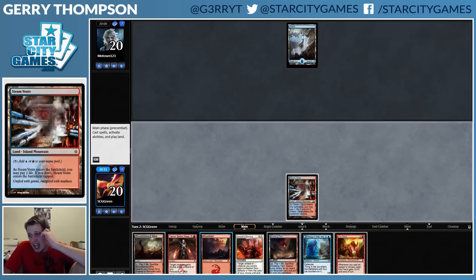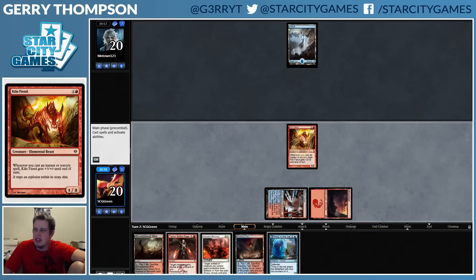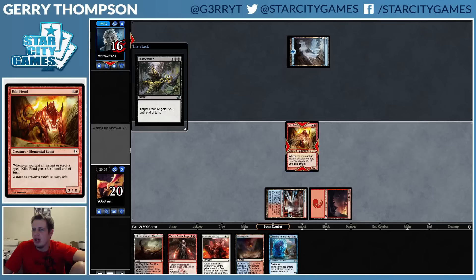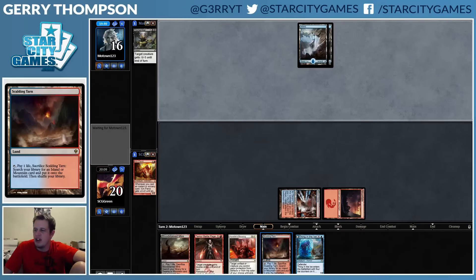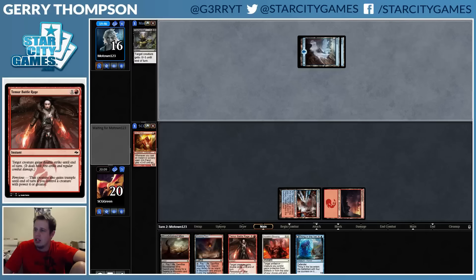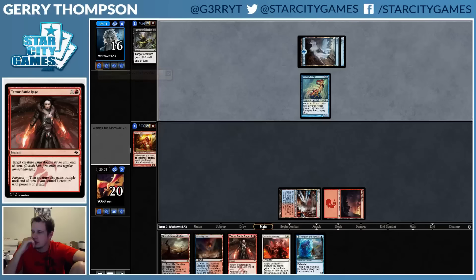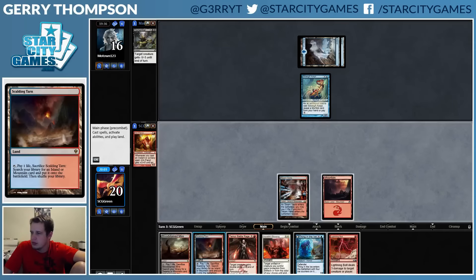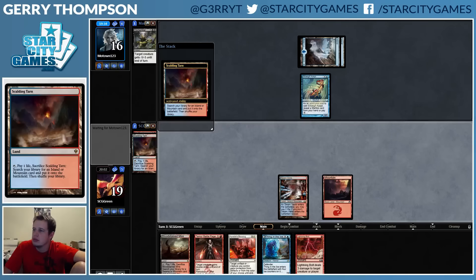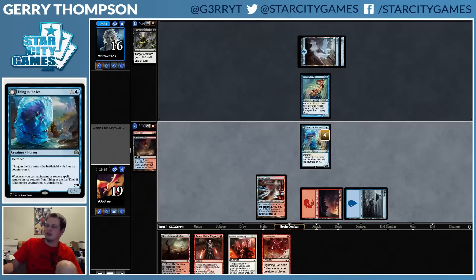Okay, now that I have that... I feel like I'm just supposed to jam this. It's kind of a threat but not really, because if they do have a removal spell and I Blessing, I only have Battle Rage to actually pump it. I'd need a lot more help to make it lethal, so I'm actually fine just throwing that thing under the bus and then playing Thing in the Ice this turn.